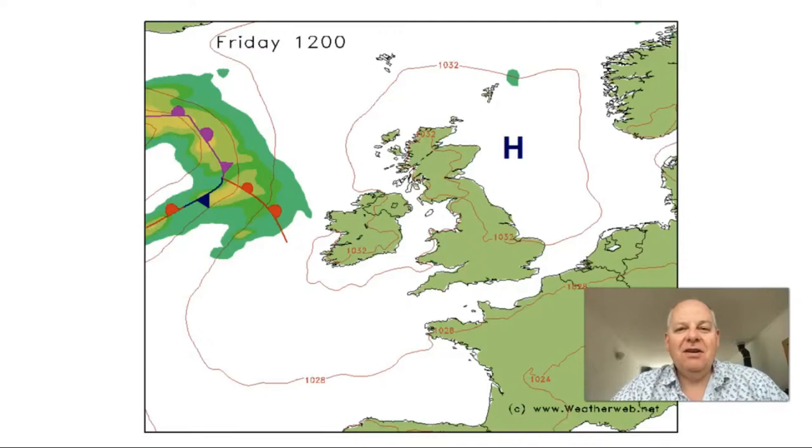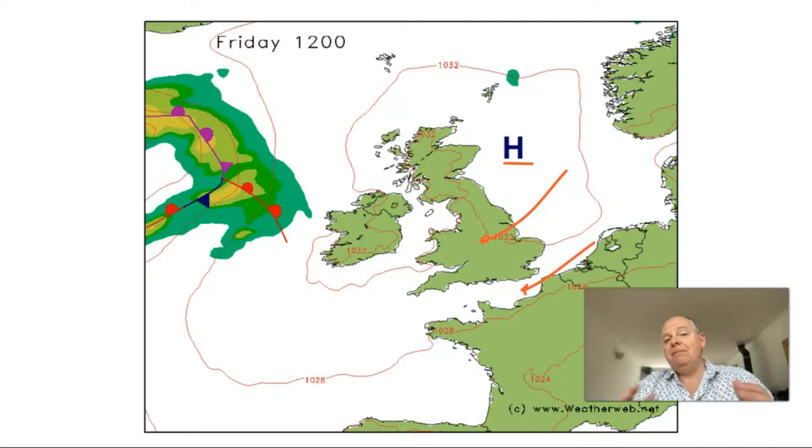Good evening, everybody. Hope things are going well. We've got high pressure in control as we get into the first stage of this weekend, but change is taking place as the weekend progresses. Make the most of what we're going to have over the next 24 to 36 hours because things are going to be changing. This is the forecast chart for Friday. High pressure is centred off the east of England, feeding in an east to north-easterly flow. It brings plenty of fair conditions — there may just be one or two showers in central Scotland, central parts of northern England, and the Midlands into southern England. For most of us, it's a VFR-able basis, probably about 4,000 feet with tops at about 7,000 feet.